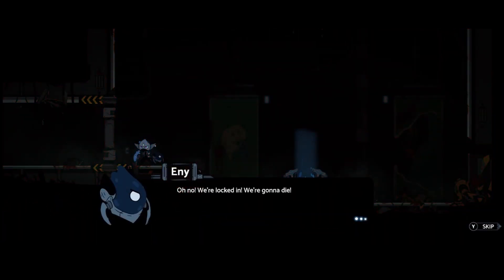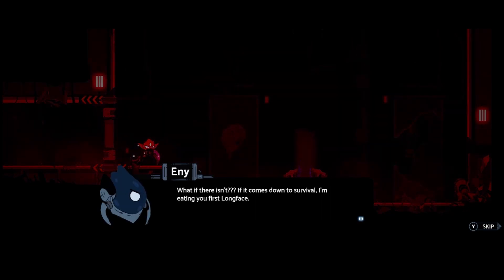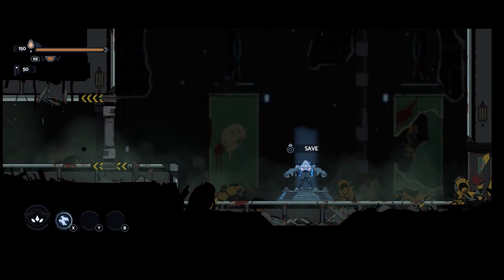The game does have a fast travel system too, which is very handy to have. This can be unlocked after visiting Blightmoor and completing a side quest. This in turn leads to upgrades that enable fast travel between discovered safe sites. These safe sites are also where you can switch out attack chips and other mods that you find in the game.